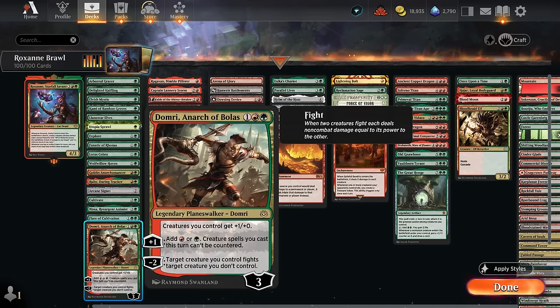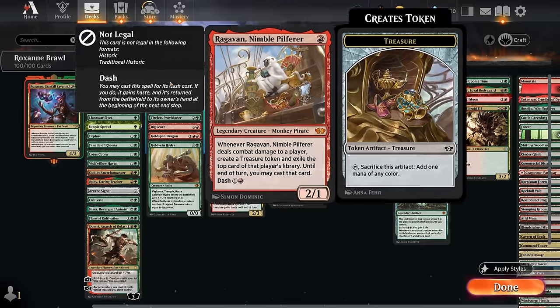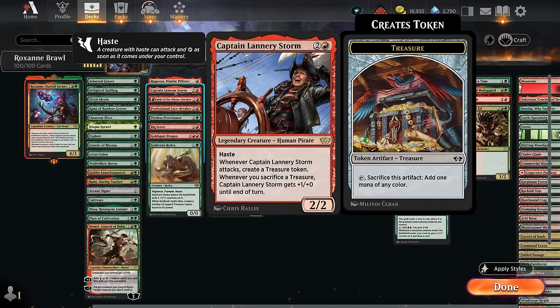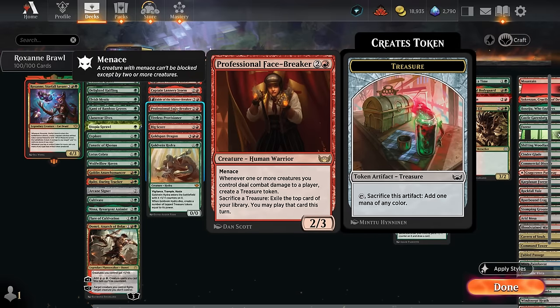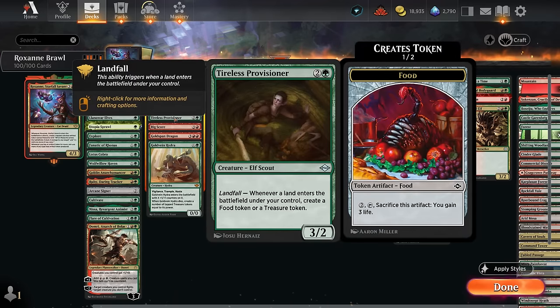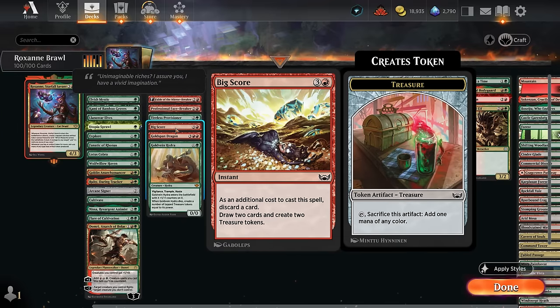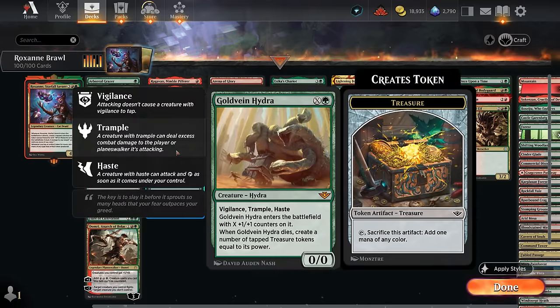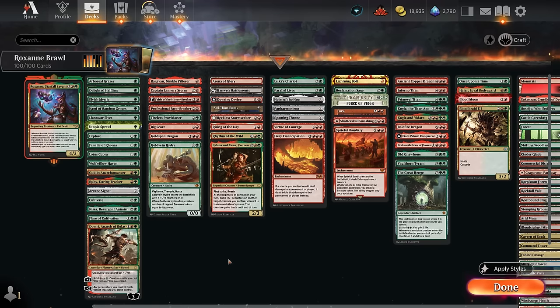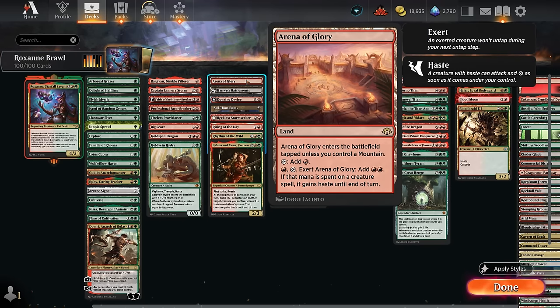Our treasure makers include Ragavan at 1 mana — great if we can get it going. Captain Lannery makes treasure when it attacks, same as the shaman token from Fable of the Mirror-Breaker. Professional Face-Breaker gives treasure when we hit the opponent. Tireless Provisioner makes treasure with landfall. Big Score lets us discard, draw 2, and make 2 treasures. Goldspan Dragon synergizes with treasures, which now tap for 2 mana, and makes one whenever we attack or become a spell target. Gold Vein Hydra is a decent mana sink with vigilance, trample, and haste, leaving behind treasures if it dies.